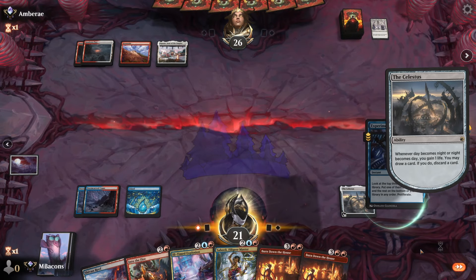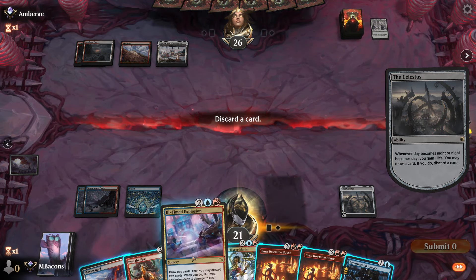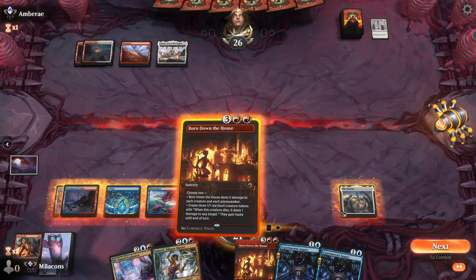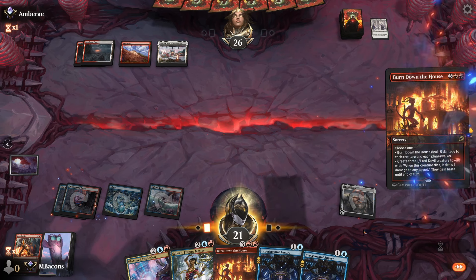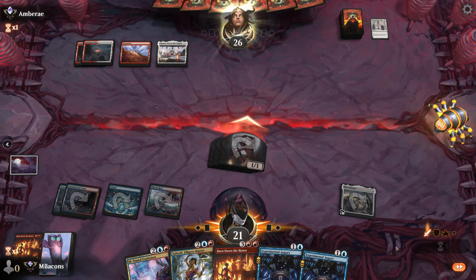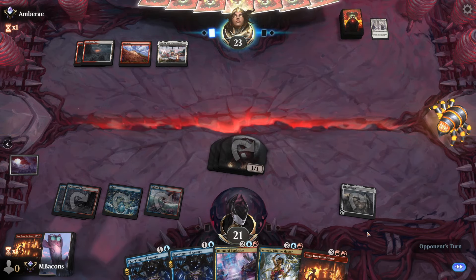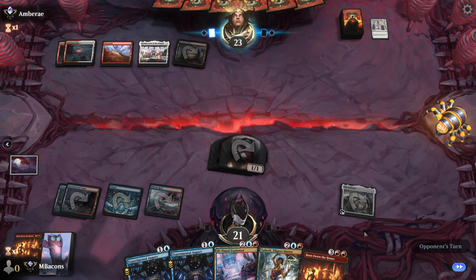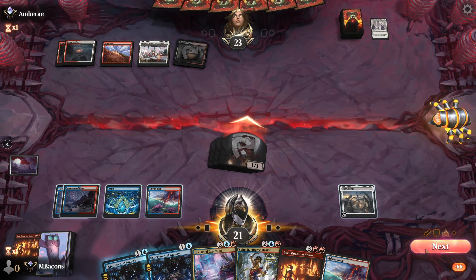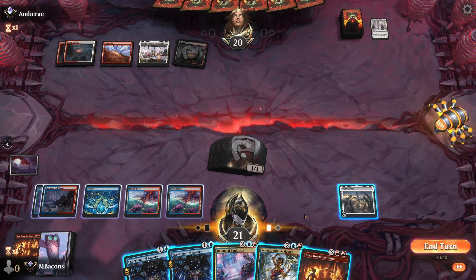Opponent plays out a Ganjo after seeing us not do any creatures. Let's discard Explosion to the Celestis — Into the Fire is a little worse here. Burn Down the House on devils — I've got a theory. Let's go to attacks. There's black in this deck; this feels like a control deck. We're just going to keep working on them with devils until something different happens.